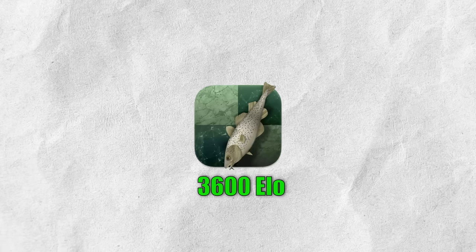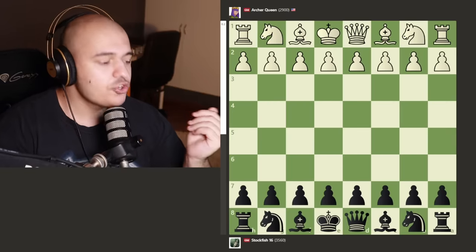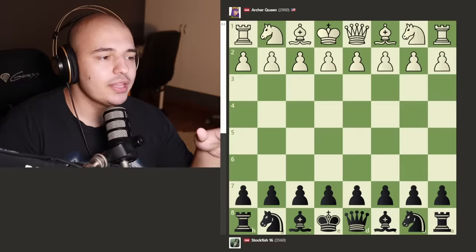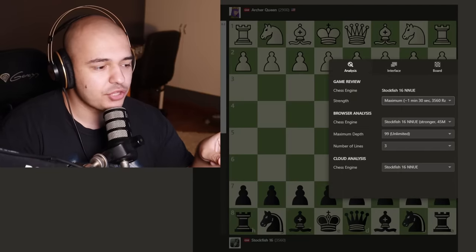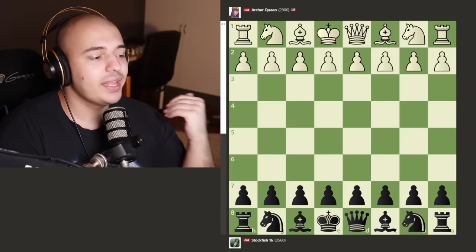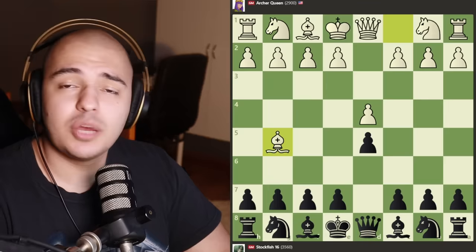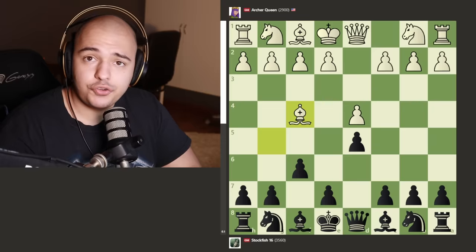Archer Queen does what Mittens couldn't do — defeat Hikaru with the black pieces. So how does Archer Queen stack up against the king of bots, Stockfish 16? That game was also crazy, so let's jump in. Stockfish is 3,560 — I'm tired of people in the comments saying it's 4,000. You can literally check: click on settings and the maximum strength of Stockfish on your browser is 3,560. We get d4 and d5, and something called the Levitsky Attack — it looks like somebody tried to play the London and their mouse slipped.